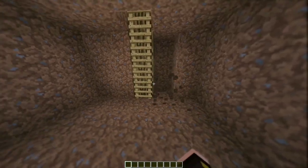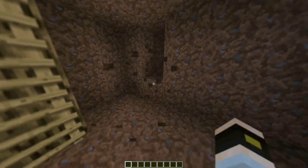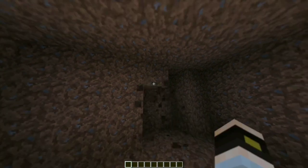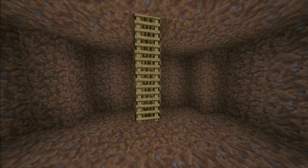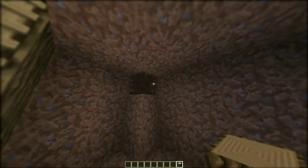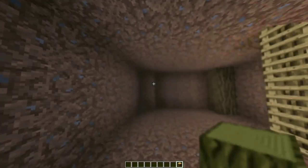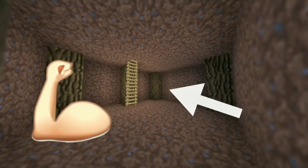Break the walls like this, leaving a pillar in the corners — you should have something like this after. Then replace the pillars with oak logs to make it look like support. Just look at the strong support this base has.